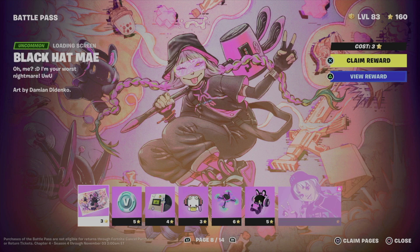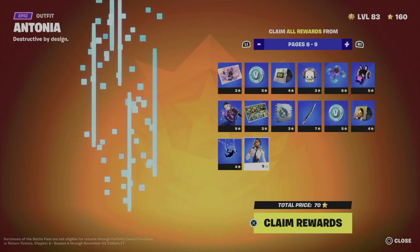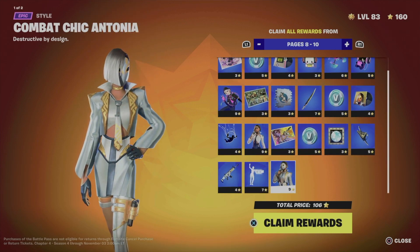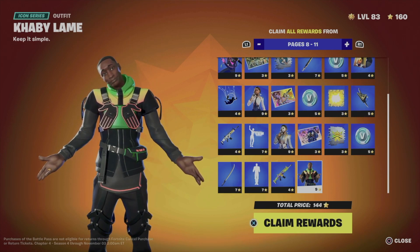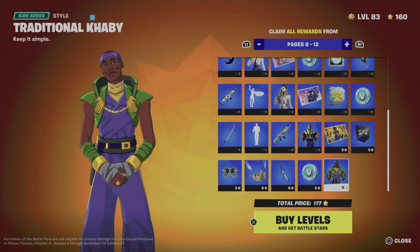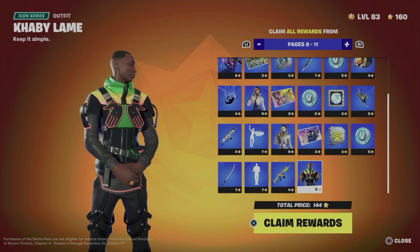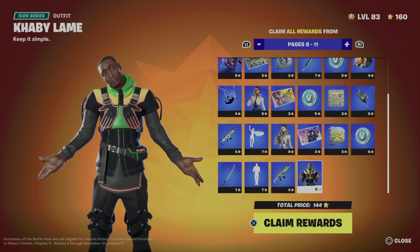I am at level 83 at the moment, which means I can claim quite a few pages. On the bottom right-hand side of my screen I'm gonna see 'claim pages' — press square. I can see page 8, move on to page 9, page 10, and also page 11, so the total would be 144 battle stars. I cannot move on to page 12 though, because that requires a little bit more battle stars.